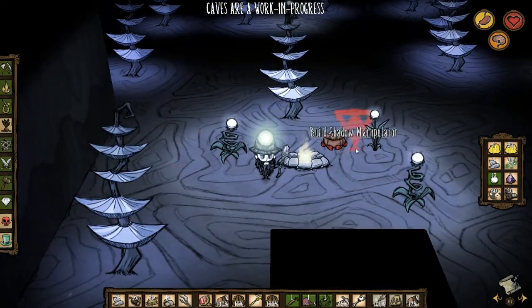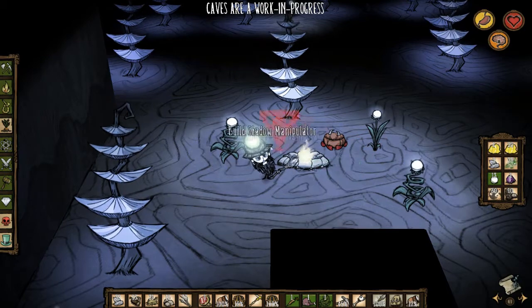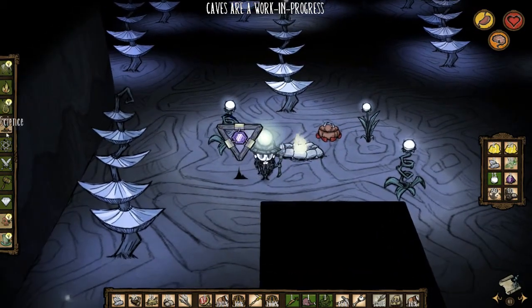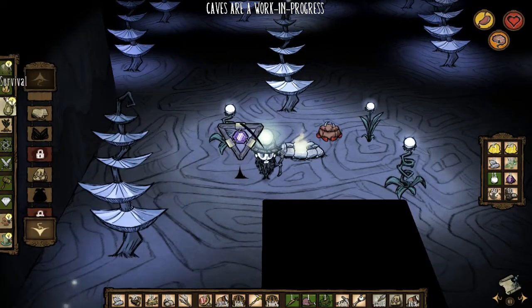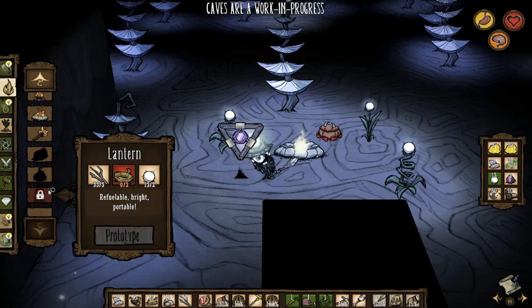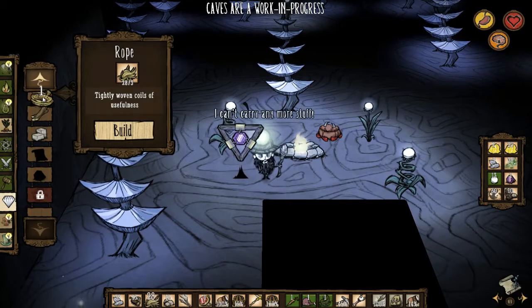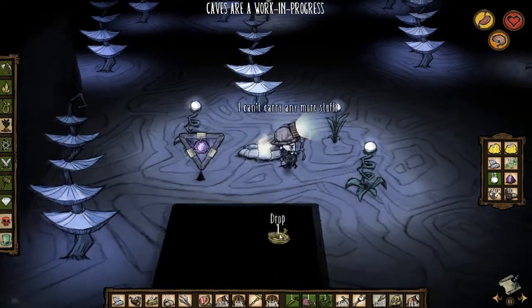We have science already - the shadow manipulator is unlocked above ground - so we're going to pop up a shadow manipulator. Now in the light section we'll show you real quick down here: there's a lantern now. I need to refine a couple of ropes - that's fine, I came prepared with grass.